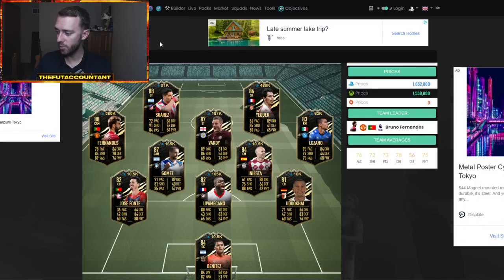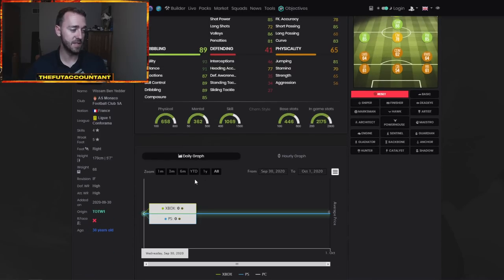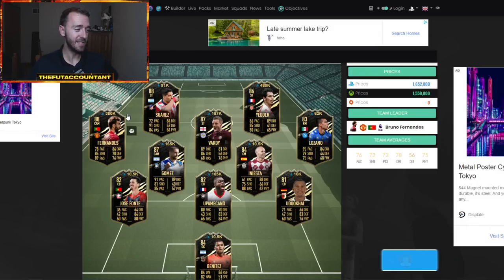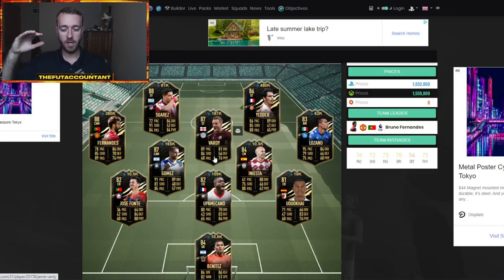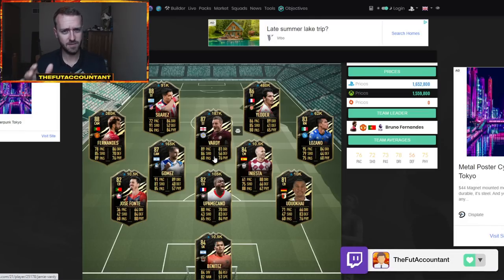Same thing with meta players in Team of the Week — the longer you hold these, the better. This Ben Yedder card, I would not be surprised if it goes to 600,000 or 700,000 coins if he's meta — which he has to be. People are going to make him meta. Bruno Fernandez is going to be a card that stays expensive. This Upamecano is crazy expensive as an inform right now. Vardy is a Premier League striker and going to be expensive — but one thing that could drop Vardy's price is if Dominic Calvert-Lewin wins Premier League Player of the Month. That could be an SBC similar to Vardy's Player of the Month from last year, which could drop the price of strikers depending on how cheap that SBC is.